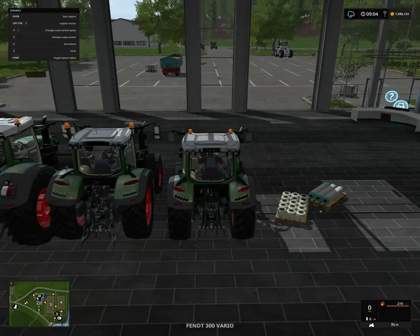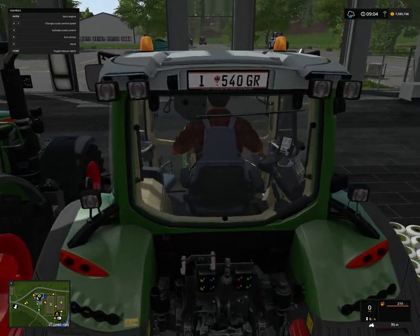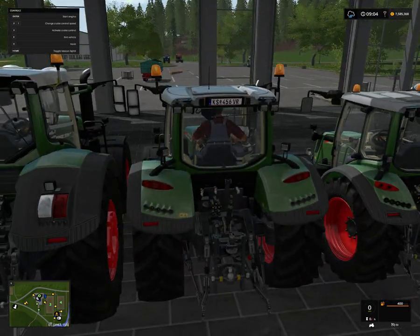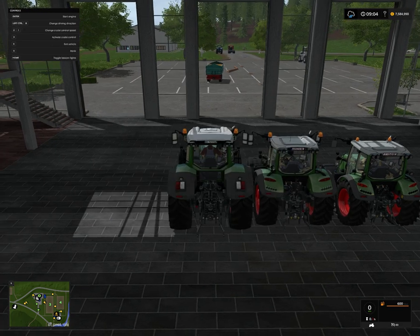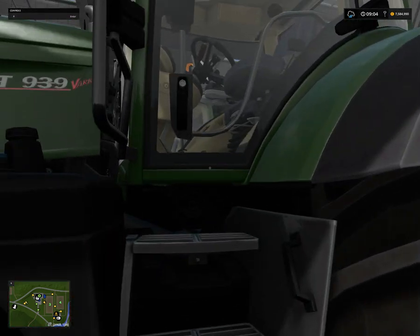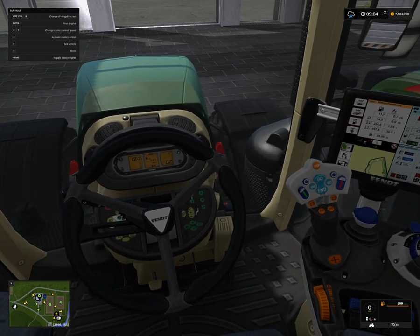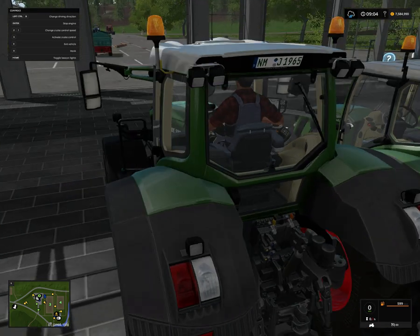Going inside, you can press Ctrl+Y to register it and get license plate signs on the front and back — the same applies to the 700 and 900 series, so every one of them can be registered. Unfortunately, there's no way to open the doors from the outside since there's no IC control on any of them. Another downside is that when you turn the lights on, the displays inside don't light up.